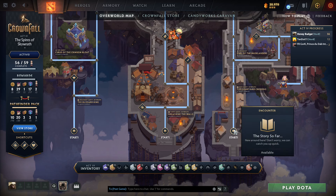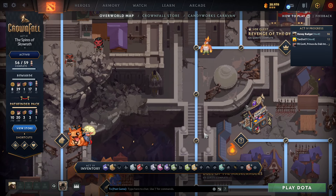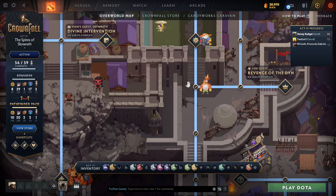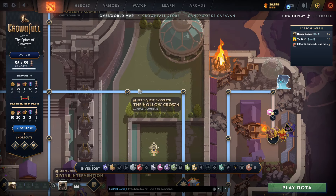So you need to do — as you can see right here — the Kez quest, Skywrath. You need to go up, up, up, up, past this guy Spinsweeper, and then to the left. If you finish Hollow Crown 2, you'll get Kez token.